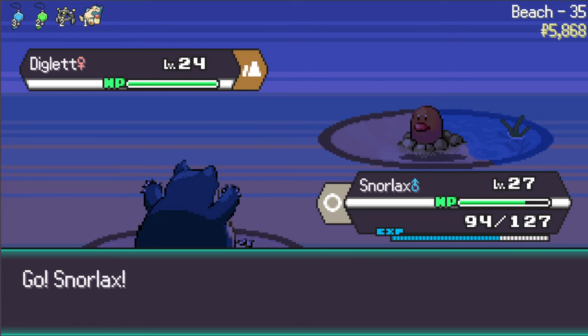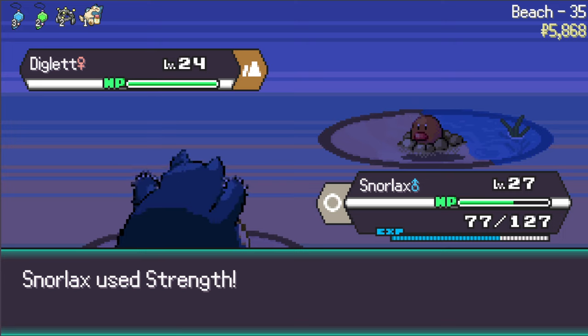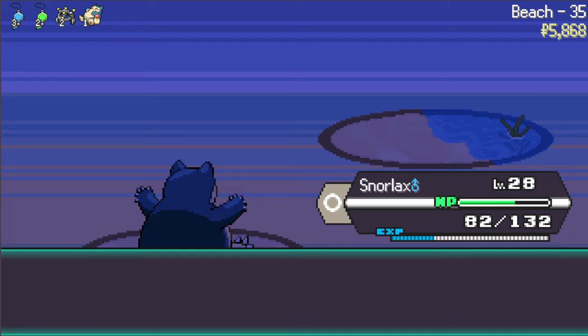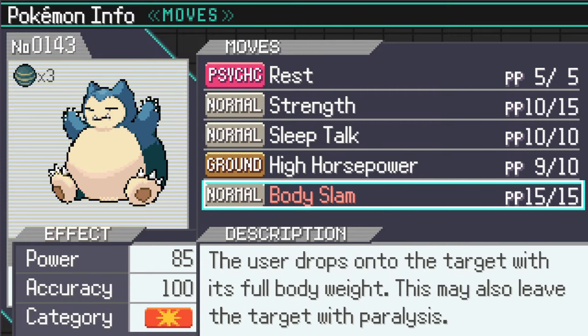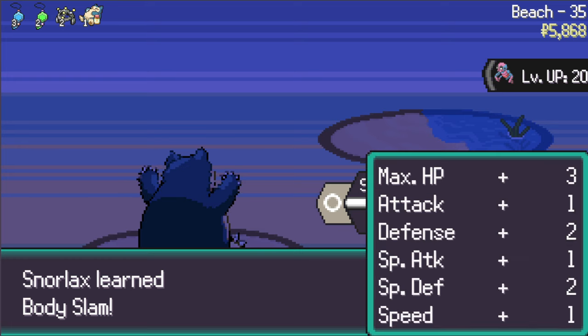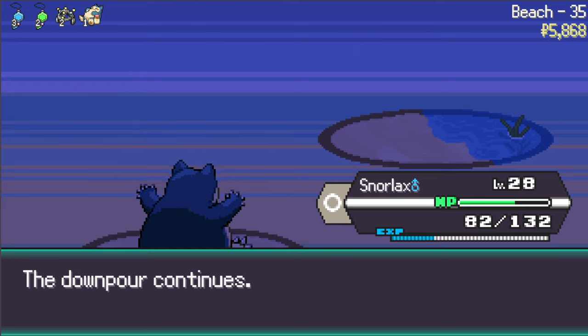Diglett - ground type, that's fine. I got something for that called Strength. Bulldoze shouldn't hurt me too bad - it's gonna lower my speed but that doesn't matter. Wants to learn Body Slam - I think that's gonna be just a better version. It does 85 damage, 15 PP, a little bit better than Strength, and it can paralyze. That's a nice little upgrade right there. The downpour continues, let's roll.